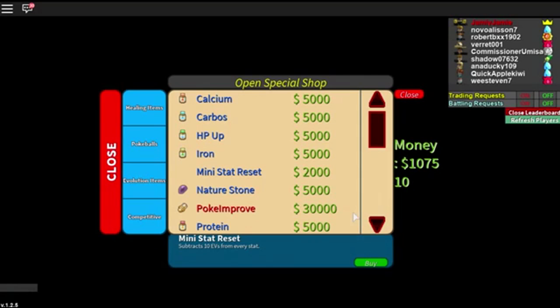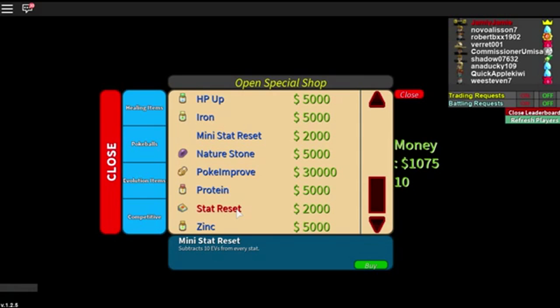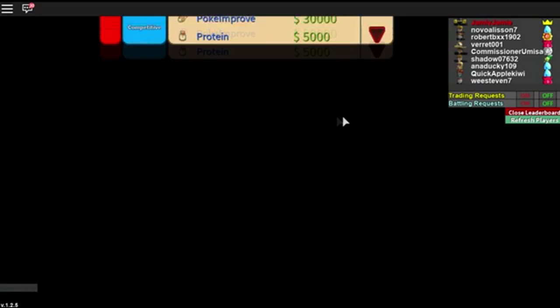Once you've had a look at your EVs and you've got like 100 in HP, 100 in attack, 100 in special attack, you don't really want a Pokemon to be a physical and special attacker at once, so I suggest going to the Pokemon Market. When you want to start EV training from scratch, make sure to buy a stat reset. Once you buy it, it's going to reset your Pokemon's EVs to zero so you can EV train from scratch and make your Pokemon the strongest.